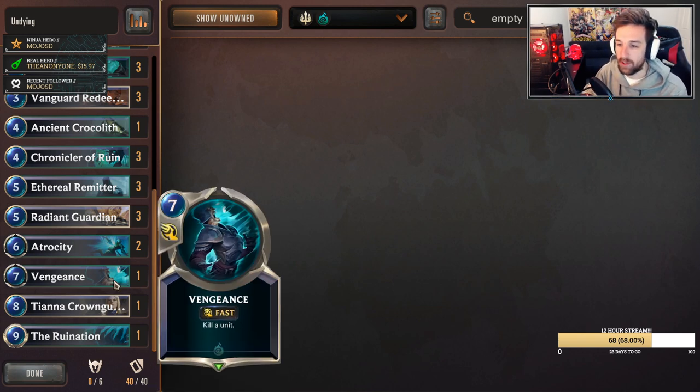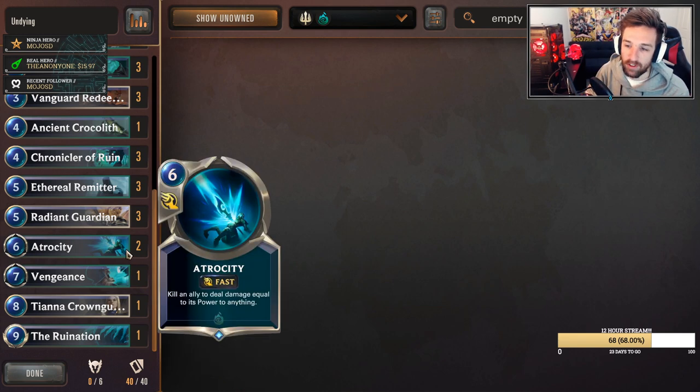We have one single copy of Vengeance because Shadow Isles — we run Vengeance, it's pretty strong. Atrocity is a two-of. It can be abused alongside your Undyings later in the game if they get really big, or just anything that's sticking around for finishing off the opponent. Atrocity specifically finds more value in this deck because Undying returns back to us and we can just keep abusing that.